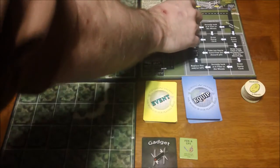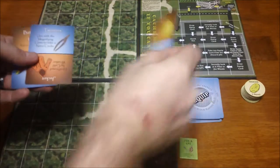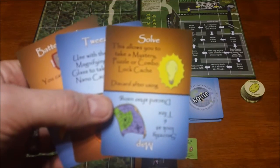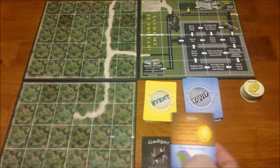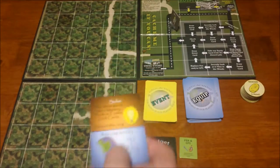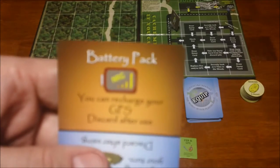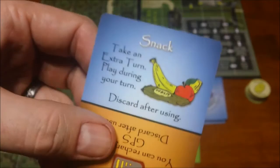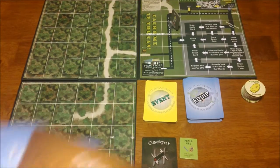Your character token starts on the cafe, and each player gets three equipment cards to start. The equipment cards are interesting — each card has two items on it. You place them in front of you with the item you want to use facing toward the board, and you lose the other item unless you visit the swap shop to flip them over. Examples include an extra battery pack for your GPS, a snack that grants an extra turn when discarded, tweezers, and a solve card that lets you open certain lock boxes you'd otherwise be unable to pick up.